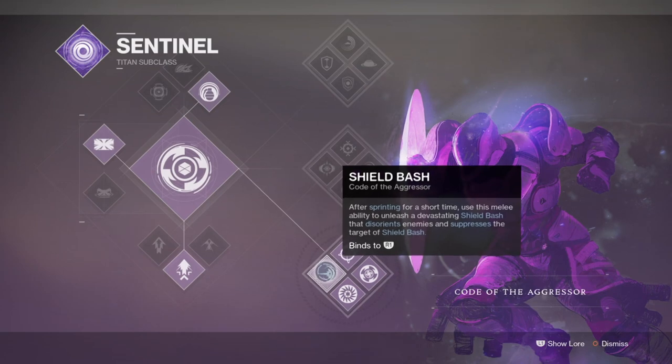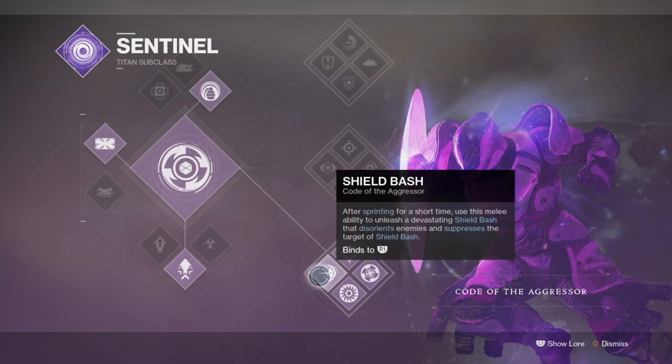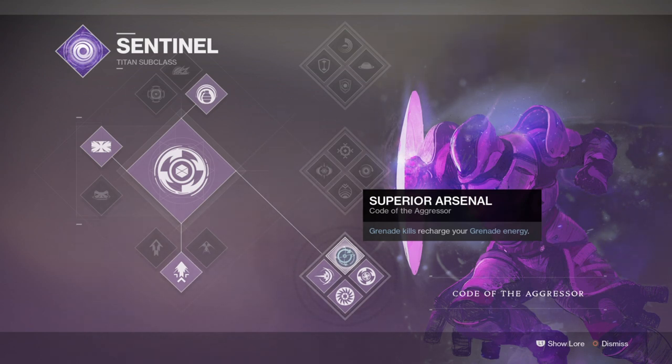Starting off with the subclass, we will begin with the Code of the Aggressor to make full use of our suppression grenades, shield bash, and perks that can enhance their effects further. The Code of the Aggressor is commonly used in PVP for perks such as shield bash, which is effective against one-shotting players and disorienting those near them. Then we have Superior Arsenal for gaining grenade energy back from grenade kills, and Second Shield. Combined with something like Doomfang Pauldron, you have a super aggressive PVP build — but that's not what we're doing here.